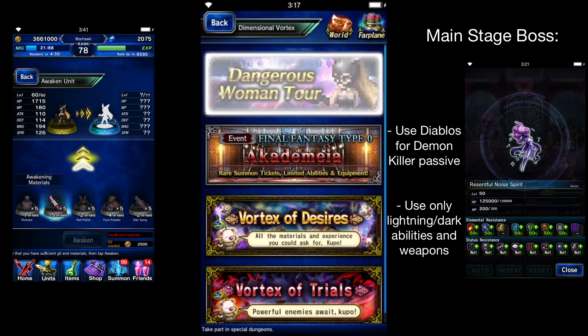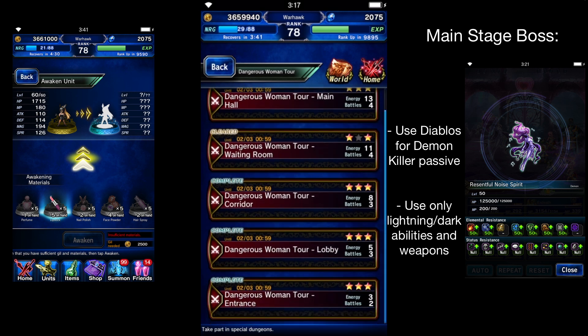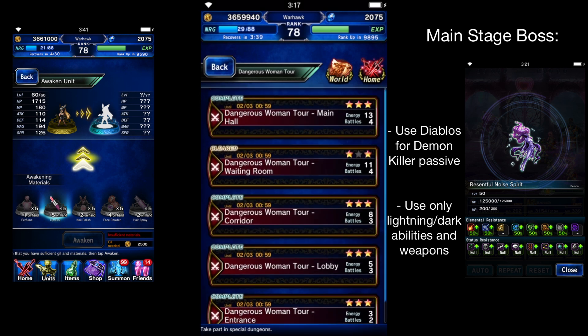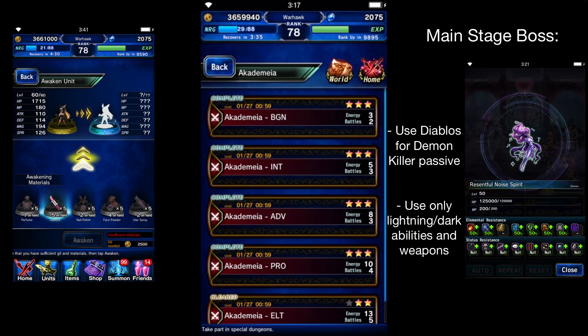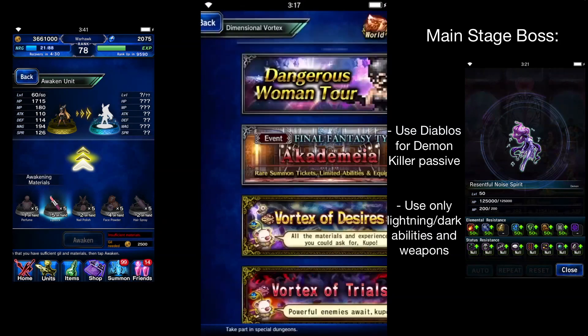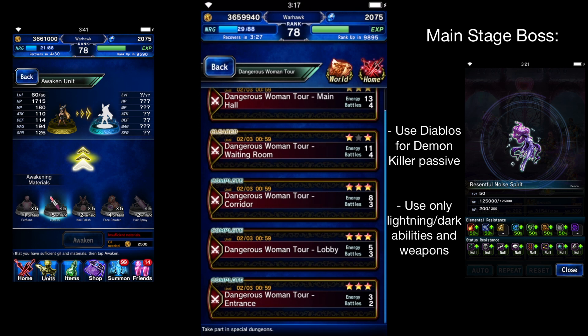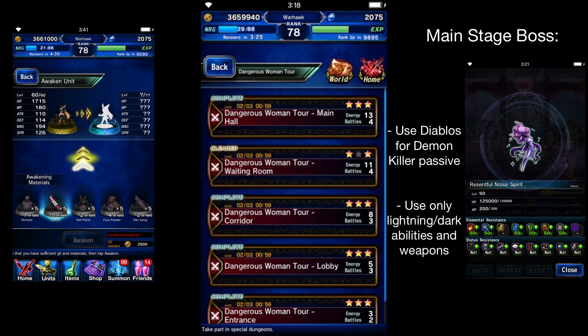Go to the Vortex here — it'll be under Dangerous Woman Tour. It's a pretty easy event. It's not like the recent event where you need really good characters for the Elite or even the Pro. It can be pretty easy for all of these: entrance, lobby, corridor, waiting room, and main hall.